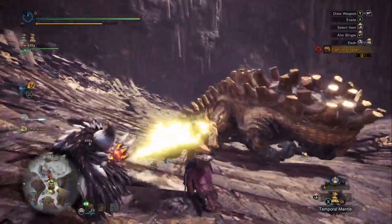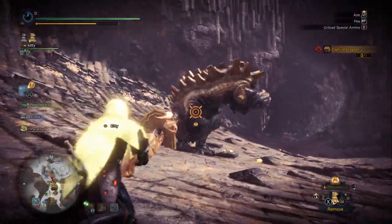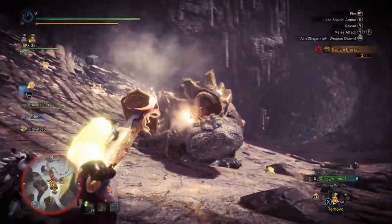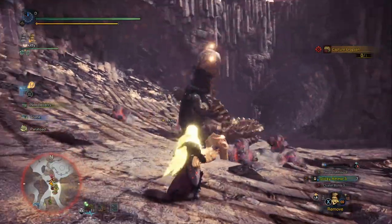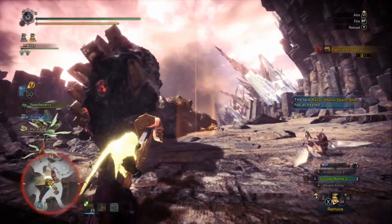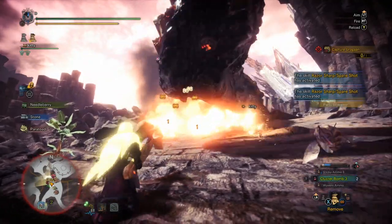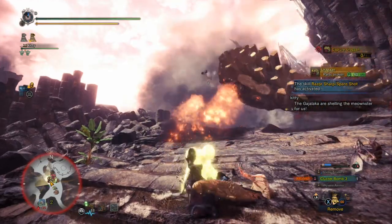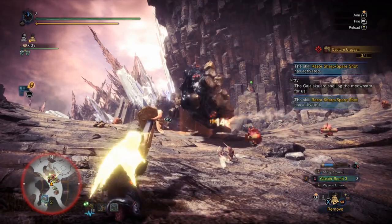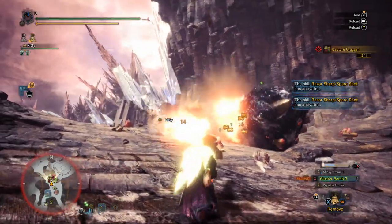He's going to roar — let's put on our Temporal Mantle. Our Wyvern Snipe is still loaded. There's a nice shot. He's going to get mad. The next thing I'm going to do is cause a KO real fast on this guy. Since he's knocked down, I'm going into the Cluster Bomb because the Cluster Bombs are going to land — he's got nowhere to go. You can see Spare Shot just activated there. This is giving me a lot of extra damage with those Cluster Bombs. We're getting lots of Spare Shot procs, dealing lots of good damage.